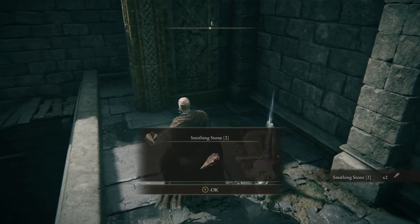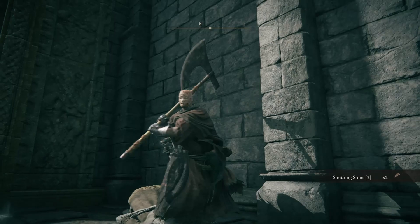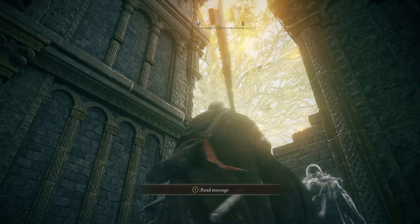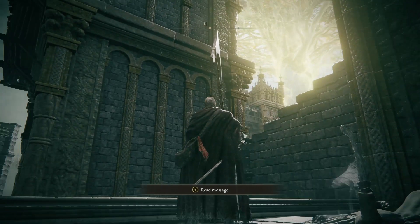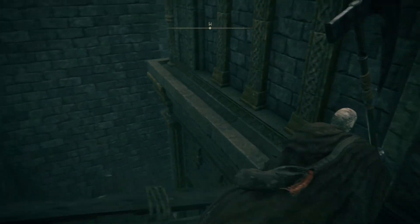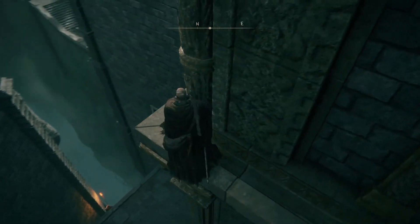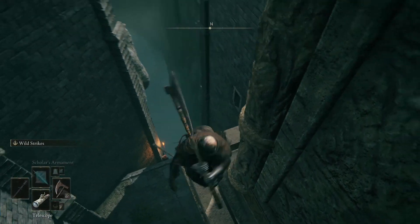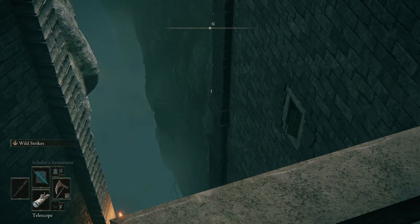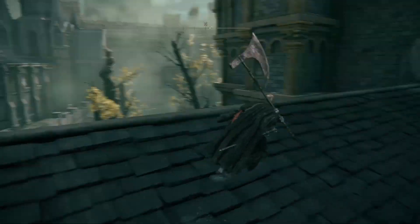Back here we find ourselves a Smithing Stone. It's interesting that this fellow is reaching up and froze in that position. Given the way his head is tilted, I bet he was looking up at the Erdtree, and was reaching up in its general direction in his last moments. Here we have a colossal chasm — there are even some roots at the bottom we can barely see.